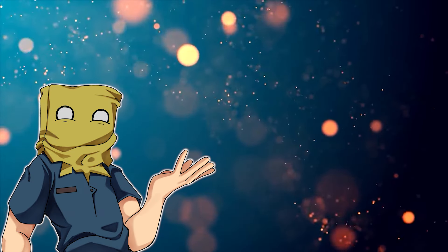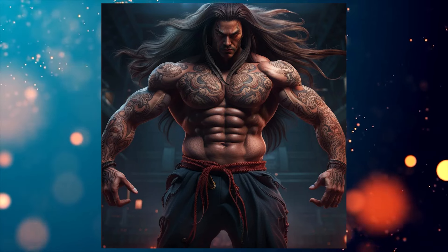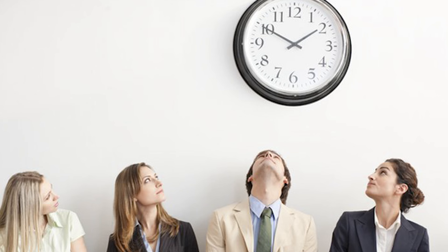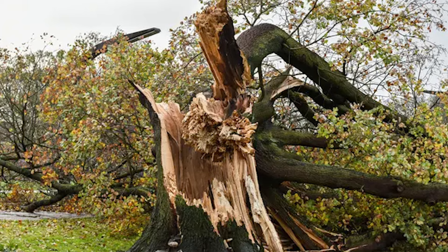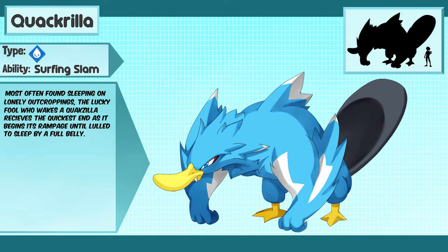For the next stage, I wanted an all-terrain vehicle of a Pal — an absolute unit that plowed through land, rushed through water, while having the turning radius of three business days. So for that, I made... Quackrilla. It'll mow down trees and body-check untamed pals out of the way to get you to your destination.